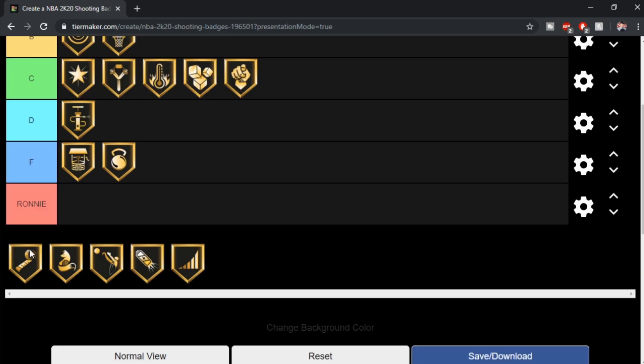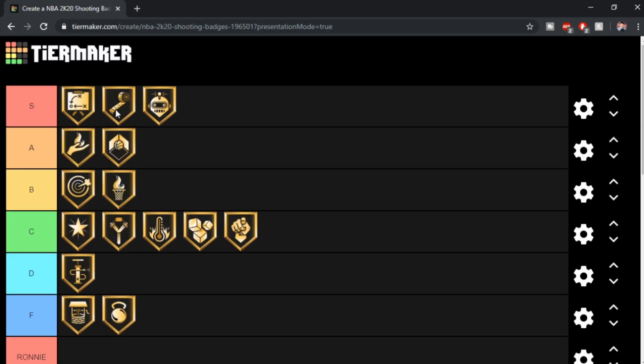Range Extender — same thing, I think it's an S tier badge. Range Extender is a must-have badge in my opinion. It's one of the best badges in the game. I think Green Machine and Range Extender go hand in hand — they're about the same category of badges, solid as hell. Range Extender is kind of like Quickdraw where you kind of need it to be able to shoot well. Green Machine is more of a glitchy badge — you don't need it, but if you have it, you're a glitch with it.